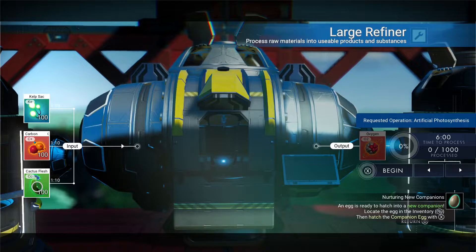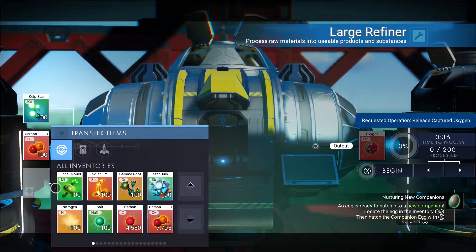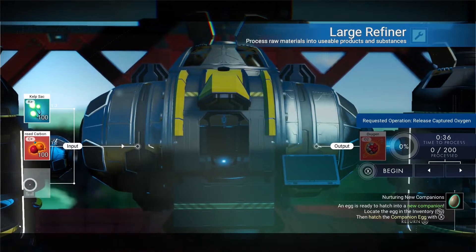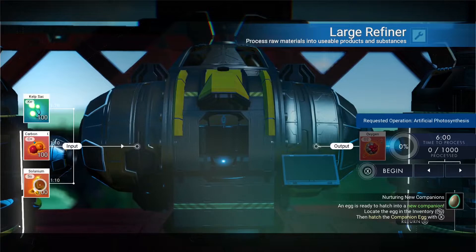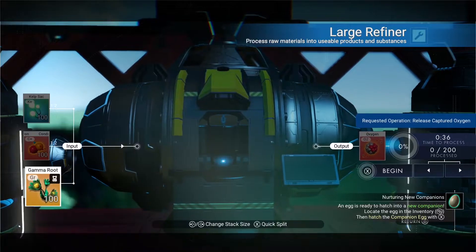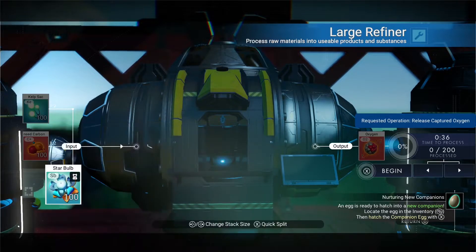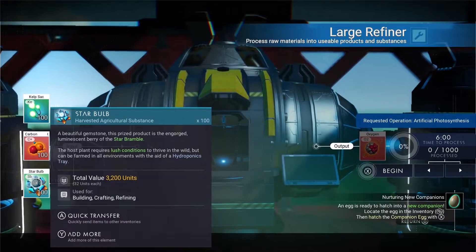Sixth way: cactus flesh — a thousand. Seventh way: selenium — a thousand. Eighth way: gamma root — a thousand. One-to-ten ratio still. Ninth way: star bulb — and that's a thousand. There are your nine ways of getting oxygen from kelp sack.